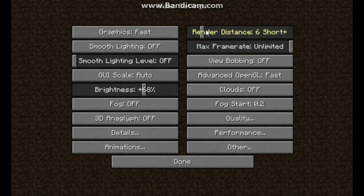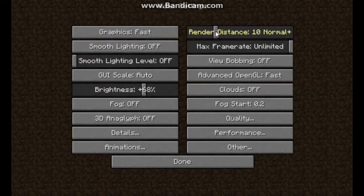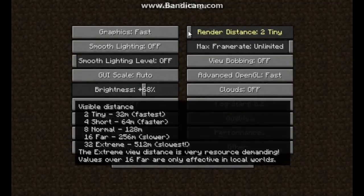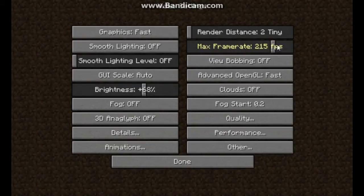Render Distance is usually the most important setting. With OptiFine you can push it to an extreme 32 chunks, but 8 is the normal render distance for Minecraft. For minimum lag, set it to 2 (Tiny). Maximum Frame Rate — set to Unlimited, because you don't want to cap your frame rate; the higher the better.